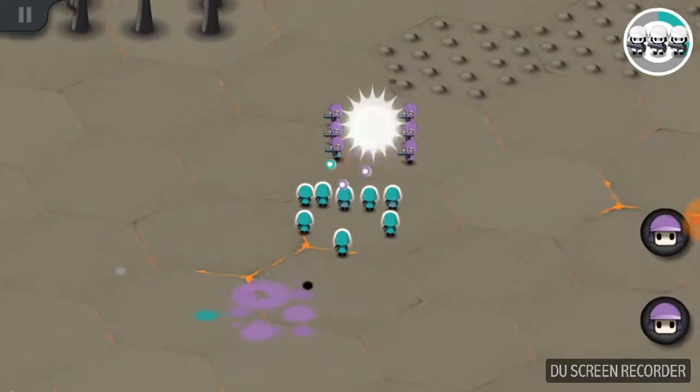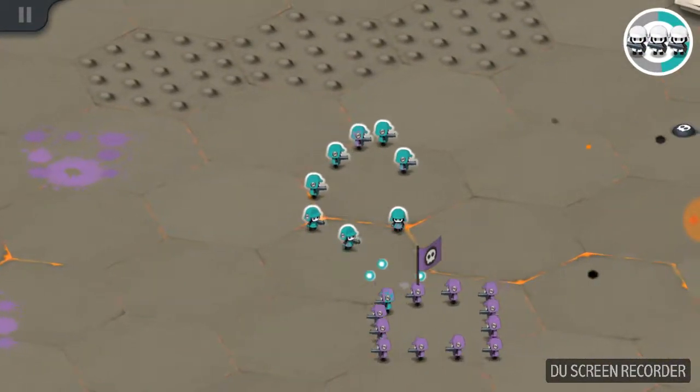You can pop the leader and it will kill the full army. They're the one with the flag.